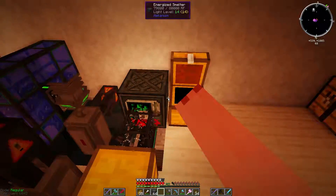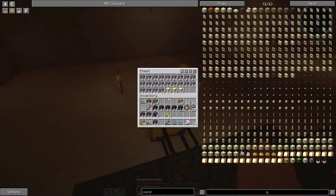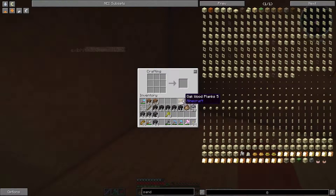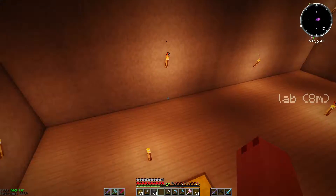Look how much concrete we're getting from this. I'm actually probably going to have to add another chest. Yeah, totally - I'm going to need another chest. Let's do that now. Do I have... yeah, I do have wood on me. Because I don't want this to bottleneck while I'm not around and not be able to fix it.